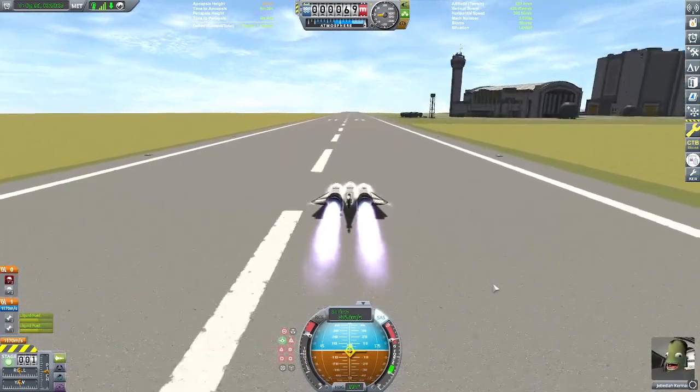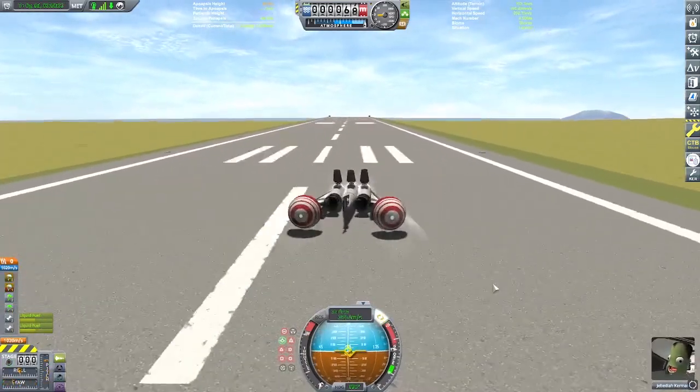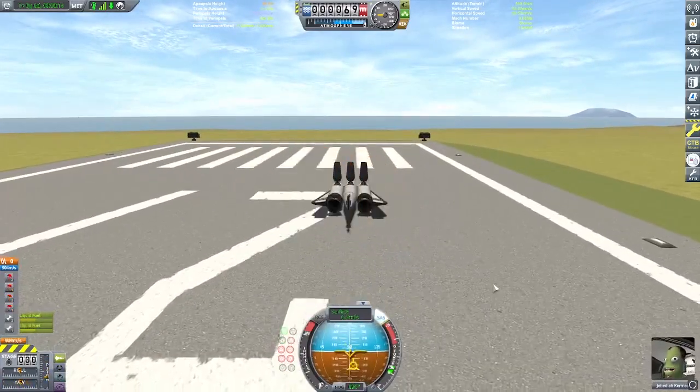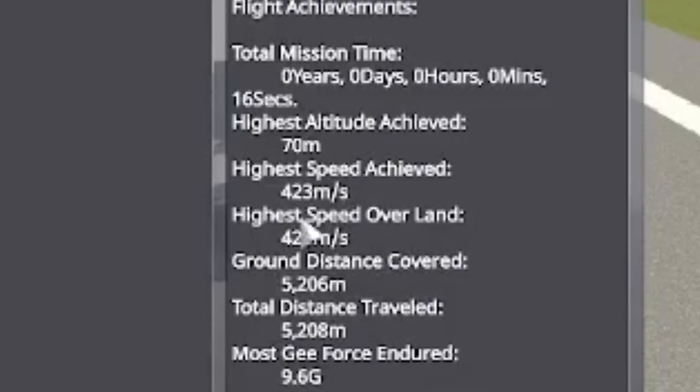There we go — turn on the engines, give it a little bit of throttle, set it to prograde, and then just unleash it and drop the hammer. A little wonky, a little fish-tailing — deploy everything, hold down the brake action group. And then look at that: stopped nicely, and we're at 423 meters a second.